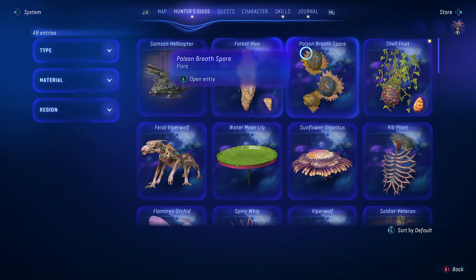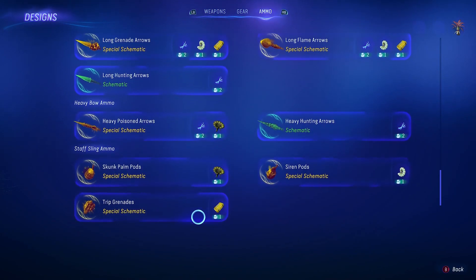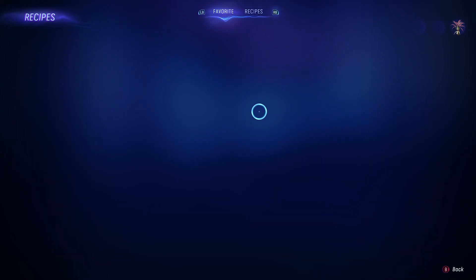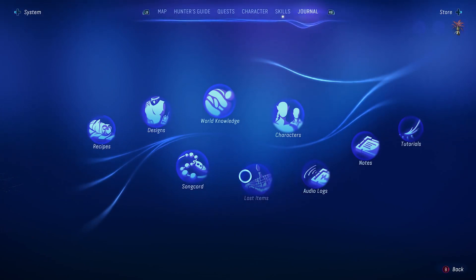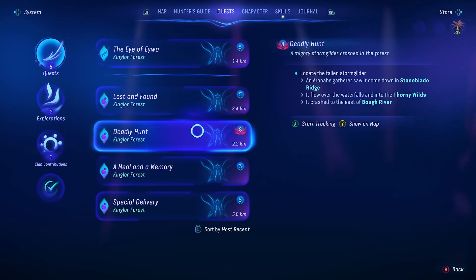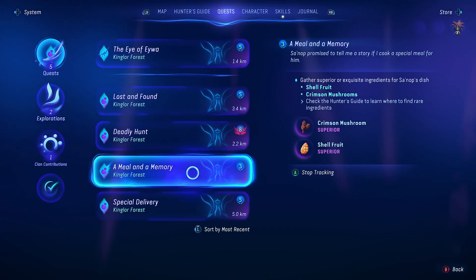We've got quite a few quests available now. We've got a couple of things to get rid of — long flame arrows, sulfur pots, spare parts for arrows, and sticks. I can make one long flame arrow or maybe a bunch of them. Glazed fruits — nectar and fruit, 35% resistance to fire. I decided to return to home tree. Talk to... we've got that thing at the Shaded Grove. Deadly Hunt — you've got to be combat strength 8. A meal and a memory — I'm gonna start tracking that one. We're gonna do that one in the next video.